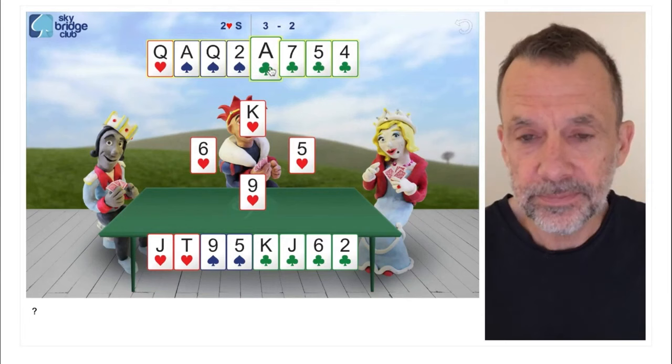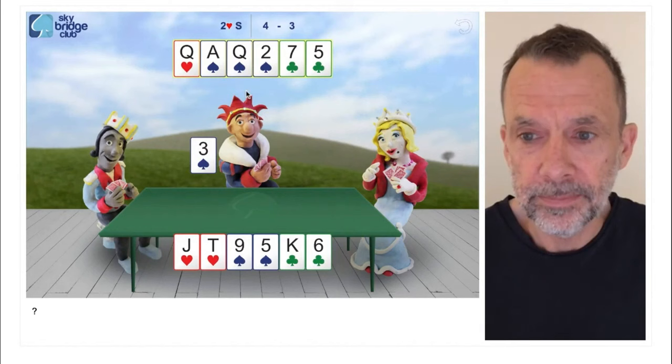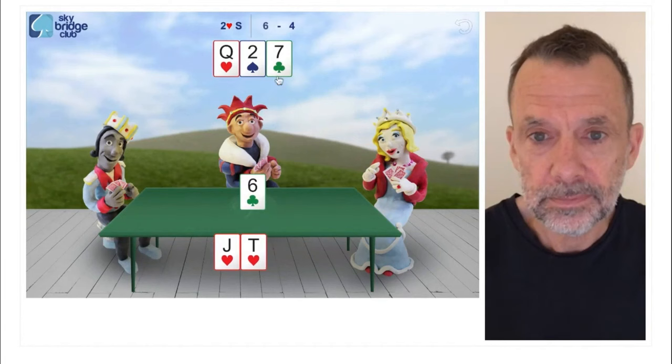I'm just going to take a couple of finesses. The ace of clubs, and finesse the club - that's the percentage play on this hand. Didn't work, never mind. Let's try the spade finesse - that didn't work either. But we are going to end up making two hearts.